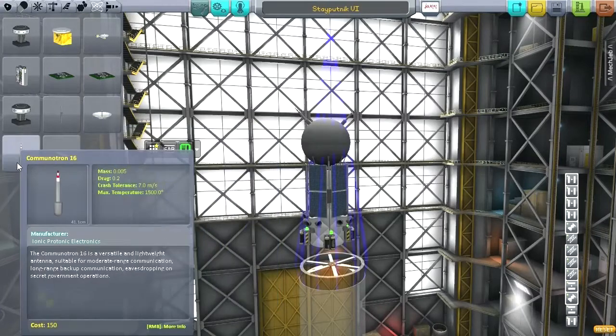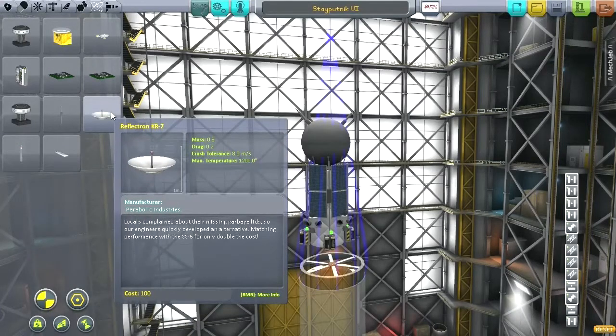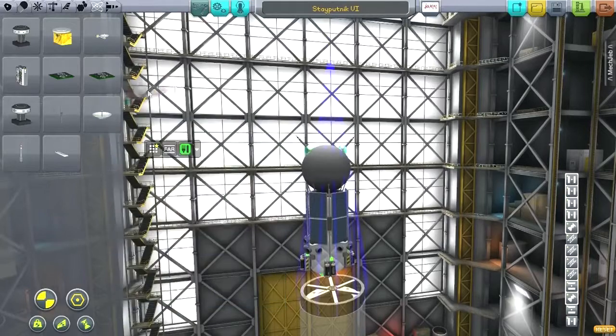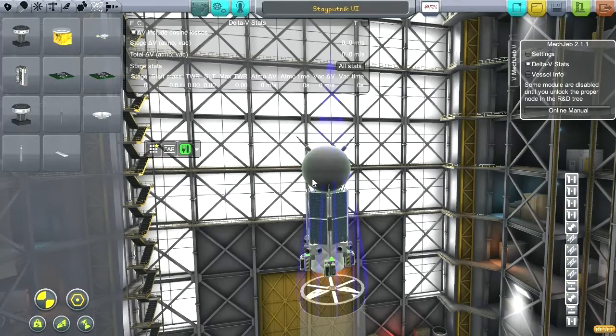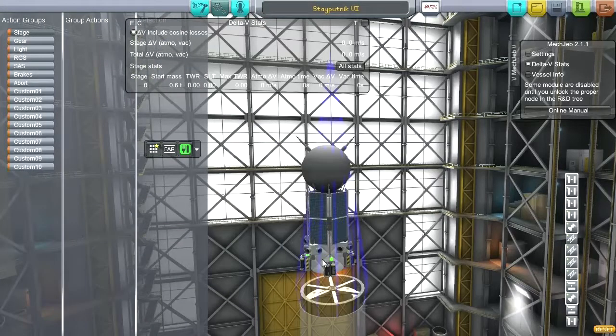I don't need to go all the way up to this bigger antenna — you can see why. This one is 0.5 tons. And while it would fit, that's a mass I don't need to be adding. The whole satellite is currently 0.6 tons, so I'm not going to add a 0.5-ton antenna.